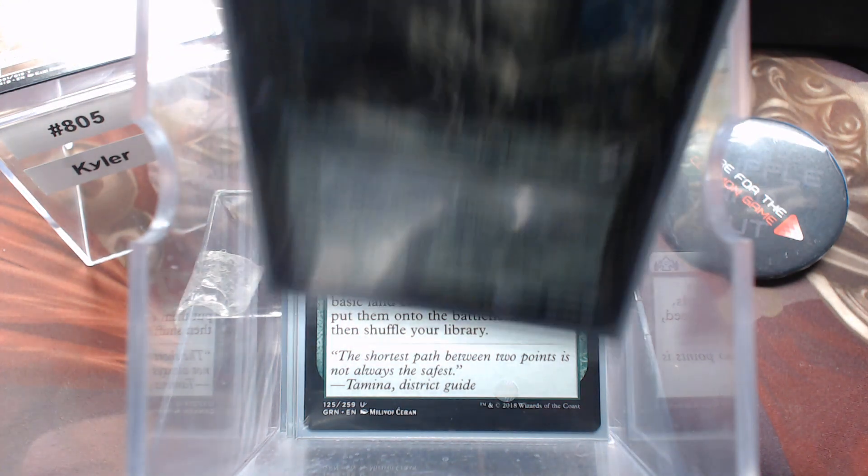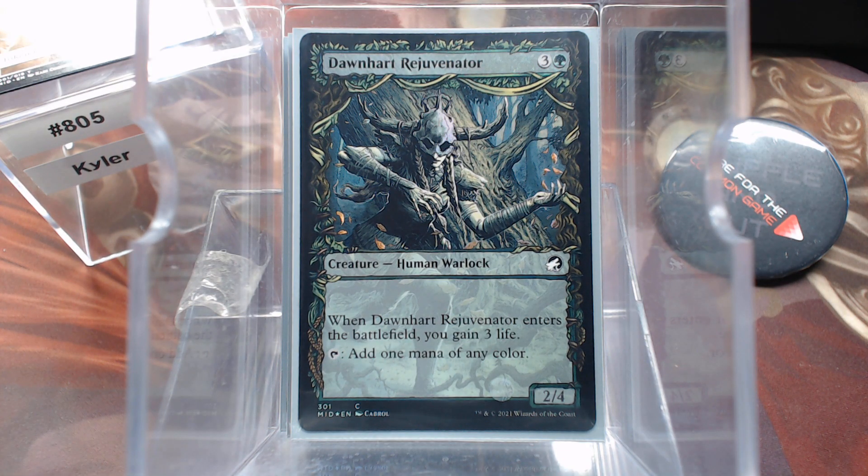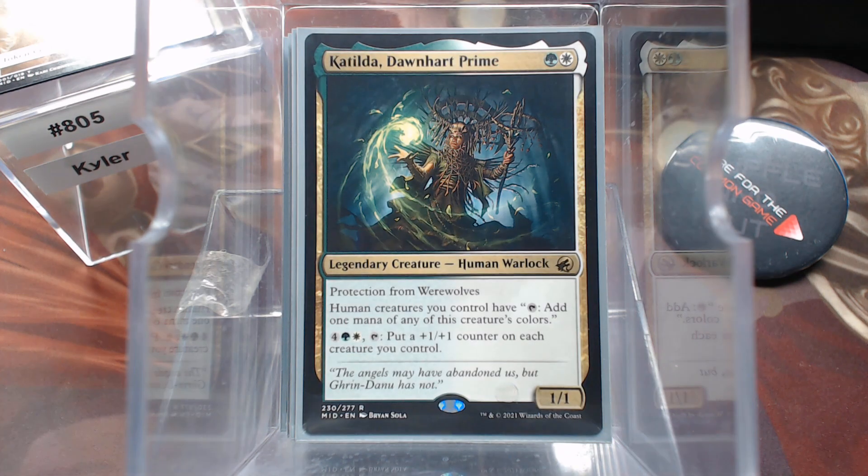Secetus Route. Dawnheart Rejuvenator — I know it's 4 mana, but it does tap for a mana of any color. Another commander doing a cameo here. This is essentially a Cryptolith Rite for humans, so that's why I've got it in the ramp section. It also has the beautiful ability to put a counter on your whole team. That effectively gives your team plus 2 if your commander's in play, because the counter is on the commander and the rest of your team.